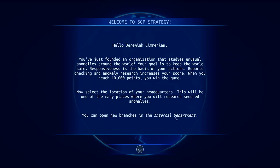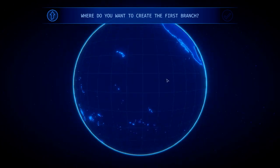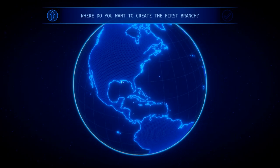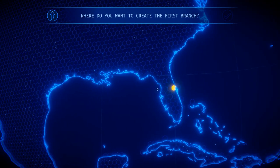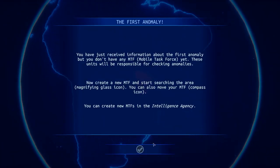Hello, Jeremiah Sumerian. You've just founded an organization that studies unusual anomalies around the world. Your goal is to keep the world safe. Reports, checking, and anomaly research increases your score. When you reach 10,000 points, you win the game. You can create your branch anywhere on this map, except in the ocean — you can't create ocean bases yet. You can't really create right on the coast either, which is a little disappointing, because I suppose that's close enough to where Site 88 would be. But that's where I'm putting it down.